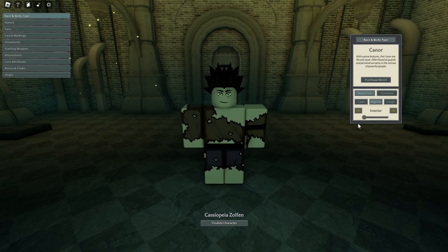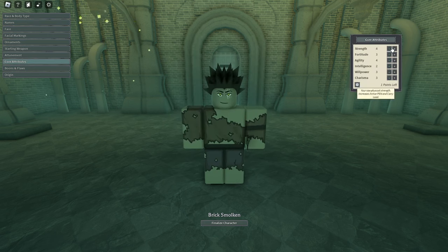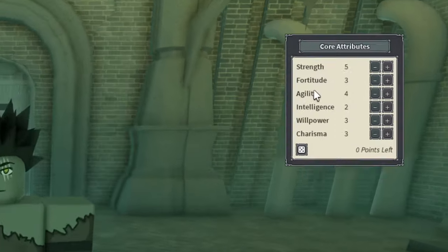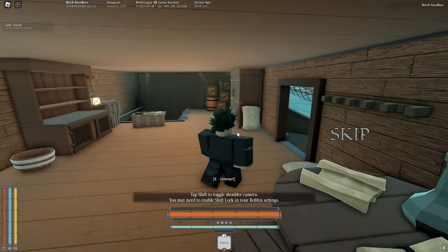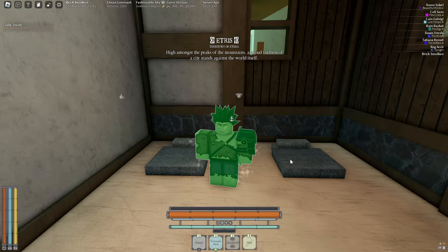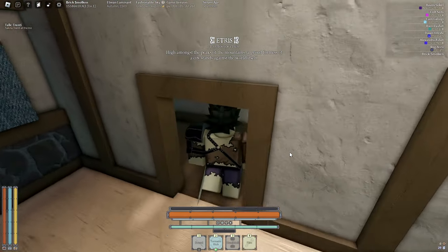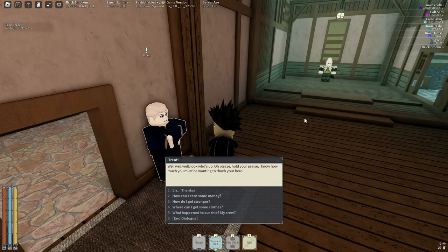I can choose different appearances. Let me pick the name Brick — and for my last name, Brick Smokey. Let's go. Core attributes — I can minus one and add one of these. I love how I can read what all the attributes do. We're at Etrus right now. Hello there, Mr. Trenzy — I'm guessing this guy's like a guide you can get stuff from.